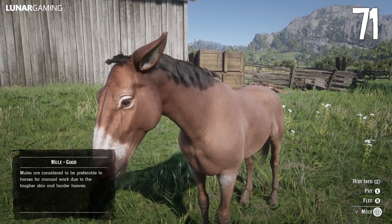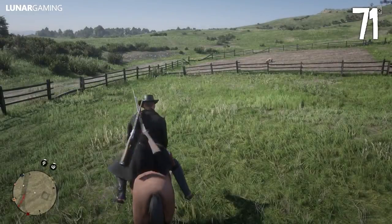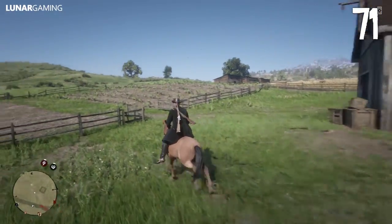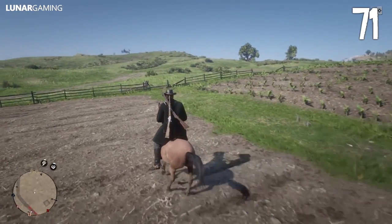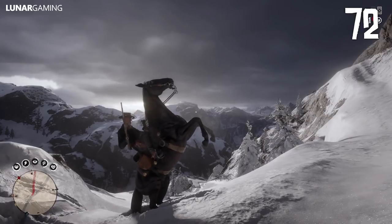You can't tame wild horses but you can still ride them, including donkeys and mules which can also be ridden. You can rear your horse by pressing R1 and Square, or RB and X.